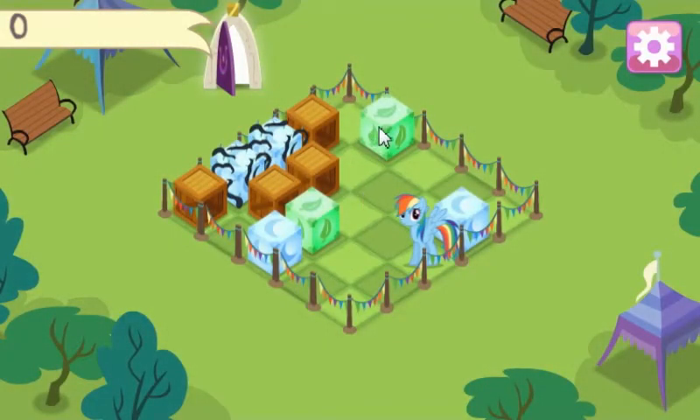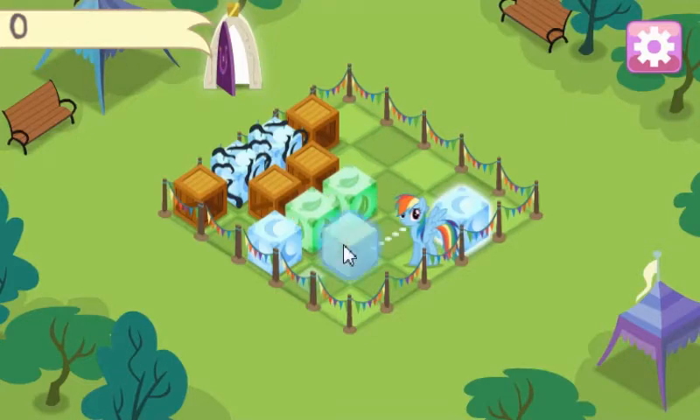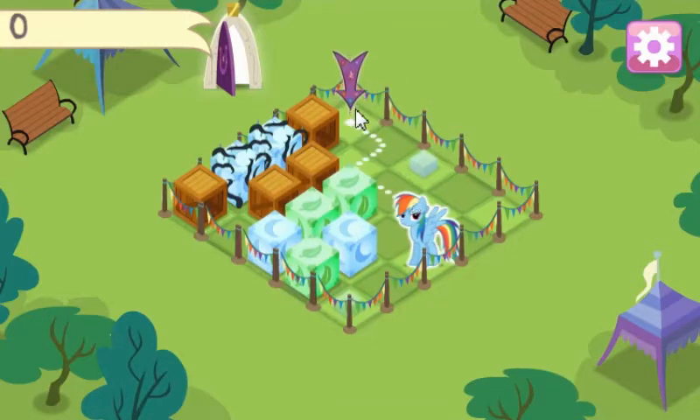I didn't even see that there's a block behind me. Let's move it there. That's a green one? And it can't be moved because I'm in the way. I'll get out of the way then.